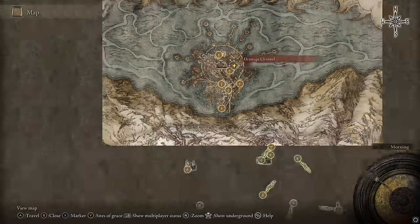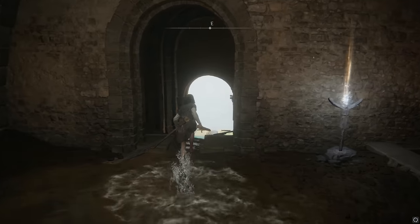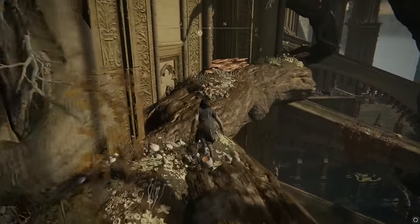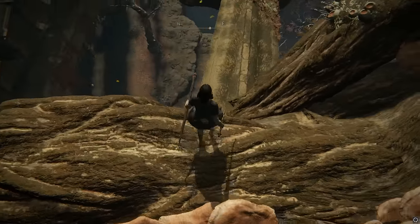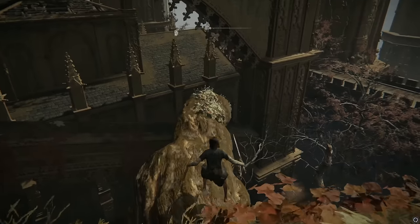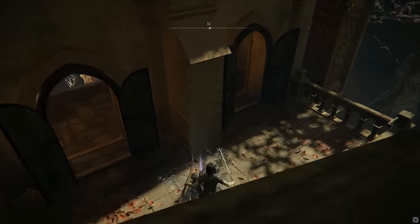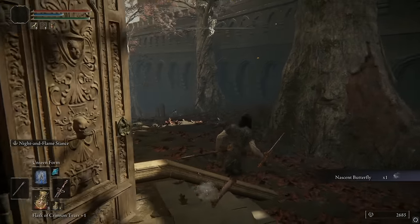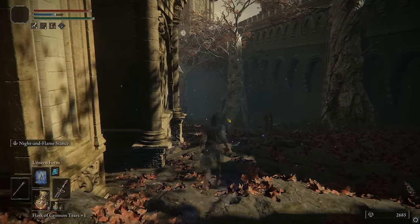From the Drainage Channel Site of Grace up at Haligtree, you're going to head out this east exit. It's going to be a kind of parkour. You're going to go up to this tree root and over to here, then you're going to have to drop down onto here. So we're going to go over here and then drop onto this, drop onto this, and then go over to the right and just immediately drop and exit the building. If you go in that building, there's a way to get to the one super hard boss — Malenia, or whatever.